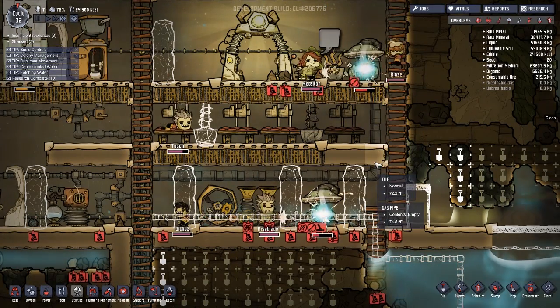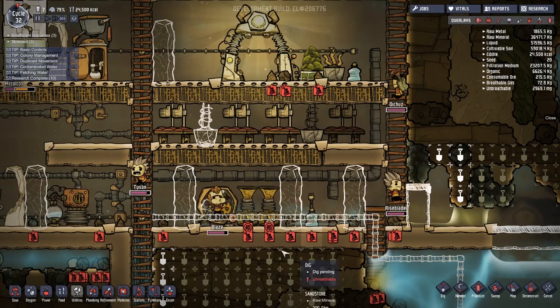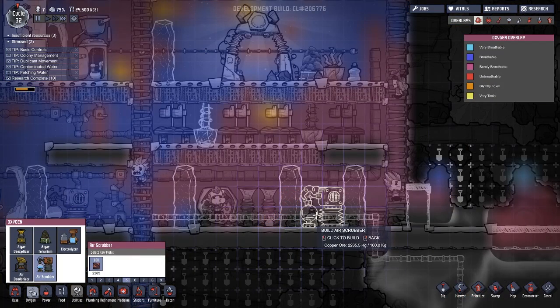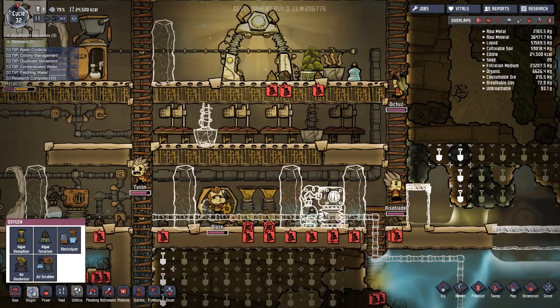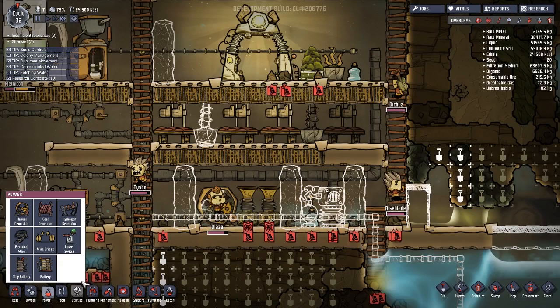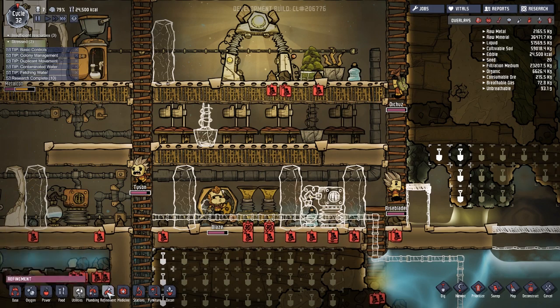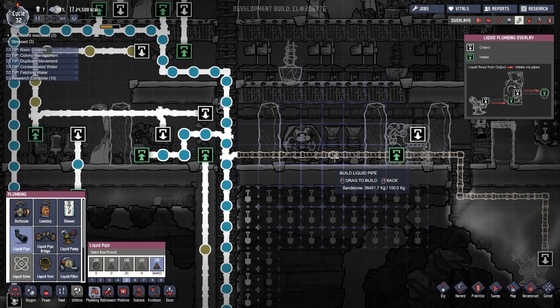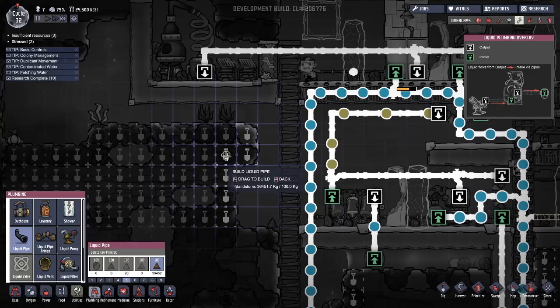Instead of having these dumb gas pumps, let's rip them up and I'm just gonna put in another air scrubber over here. It should already be hooked up to the power grid — yes, cool. So what we need to do is figure out plumbing. That's fresh water in and this is wastewater out.